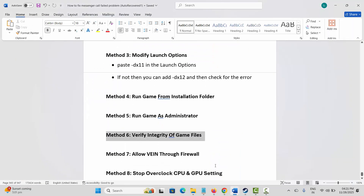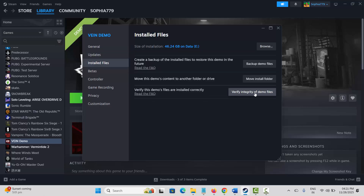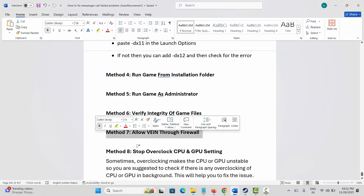Next, verify the integrity of game files. Go to Steam, under Library, select your game, right-click, click Properties, then Installed Files, and click Verify Integrity of Game Files. This will check and verify the game files. Once done, launch the game and check.